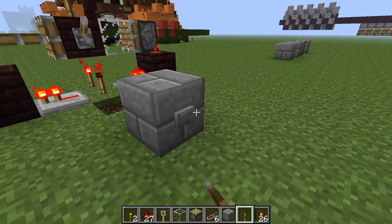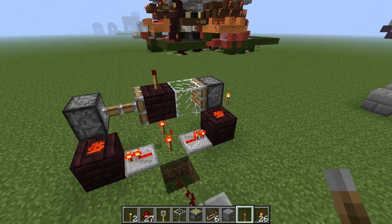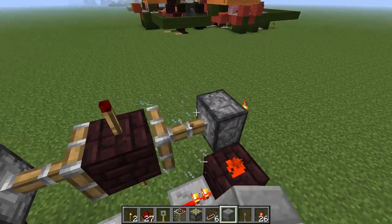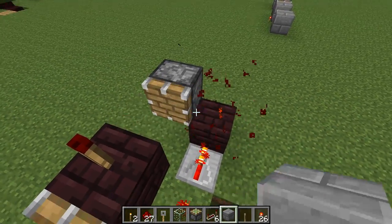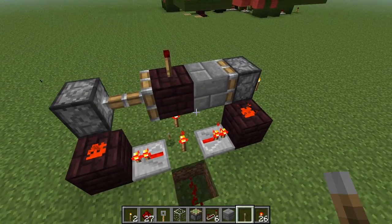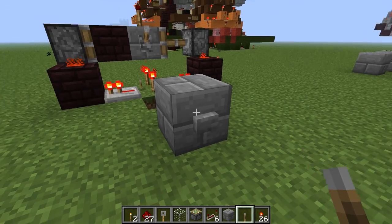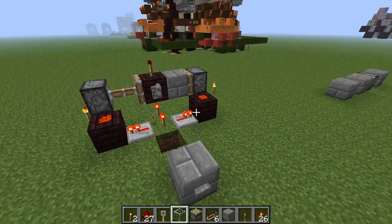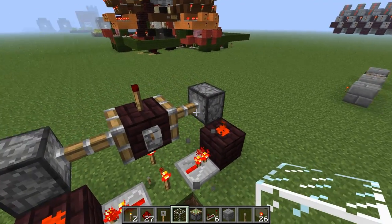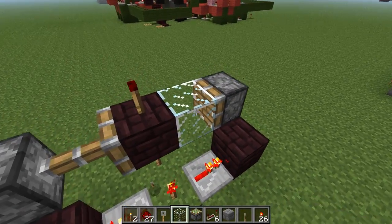If I want to put a switch there — oh, interesting. It does check again to see if it's a correct block type. We are learning together. Because here it works. But now that torches can be placed on glass, you can use them as a means for turning items on and off.